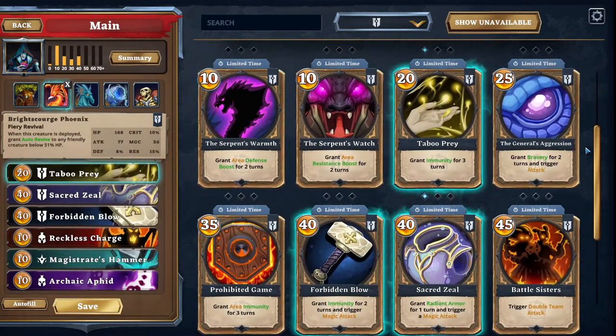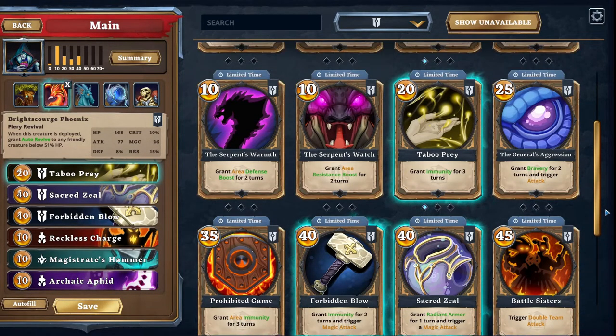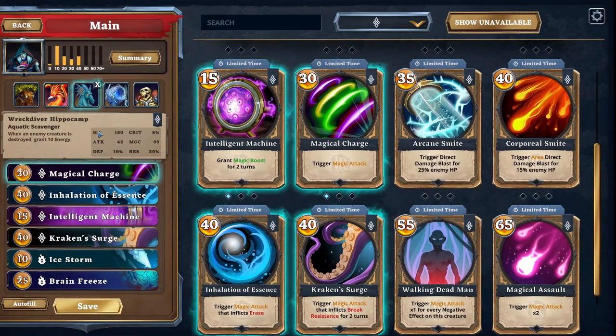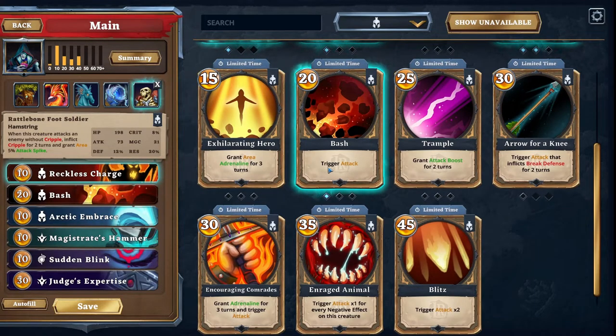The Phoenix will be generating more magic cards. You can see it says 'trigger a magic attack versus trigger a normal attack.' The only way to do a magic attack is by using a card, as opposed to physical attacks, which you can do via drag attacks or a card. The Hippocamp will also be dealing magic damage, so you'll see I've selected a lot of magic cards. The Air Elemental is similar, while the Foot Soldier uses more trigger attacks since he deals attack damage rather than magic.